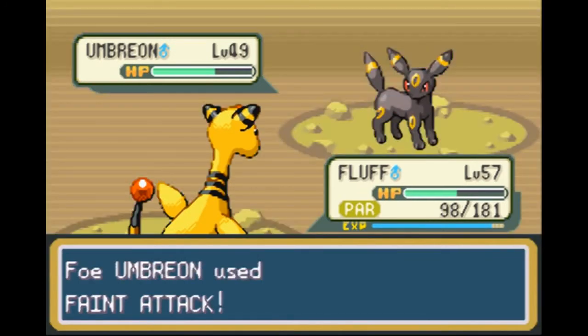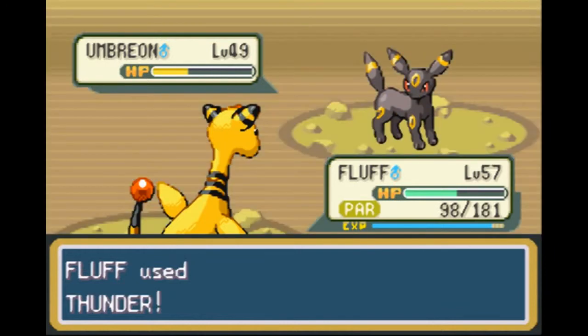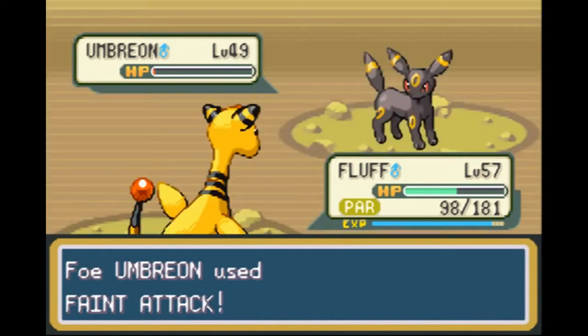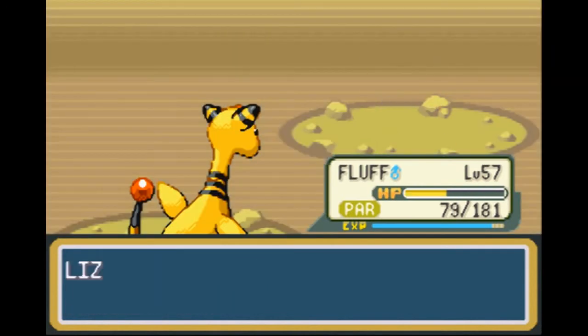Let's try Thunder. This Umbreon's doing quite a lot to us, and that Full Restore didn't help our cause. Hopefully she doesn't have another one, because we're about to finish her off. About there — that'll do it. That will get Fluffs to level 58, moving right along.